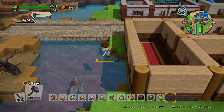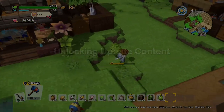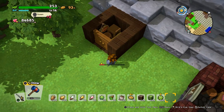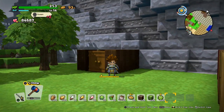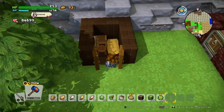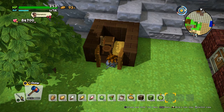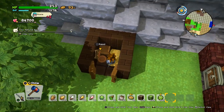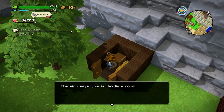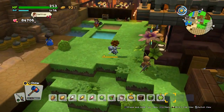But first things first — the last update just released and some of you are struggling with how to unlock the hairstyles. There's a little tip: just build this room. Make it two by two, completely out of wood. Then you give it to Hayden — he's a bard from Moonbrook.